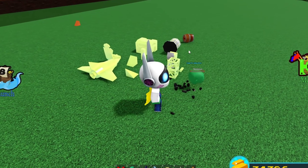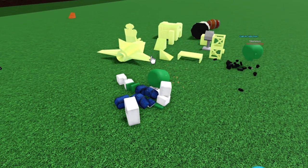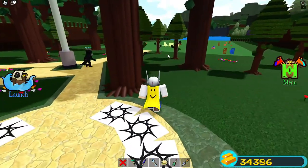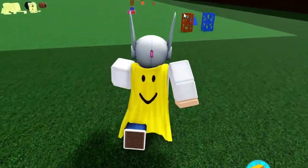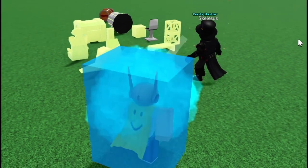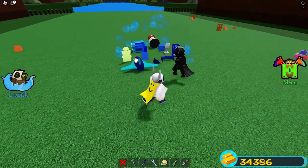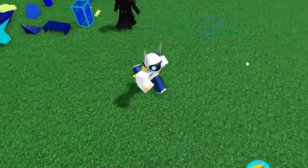Now that everything's turned to gold, we move on to the next steps. I have to delete my avatar because I turned into a zombie. We make our way back and apply the plastic design I showed earlier to the golden version.